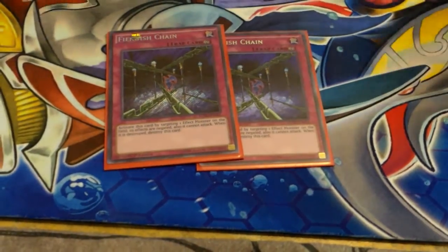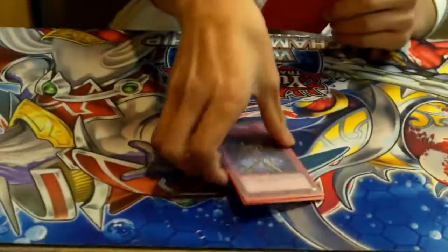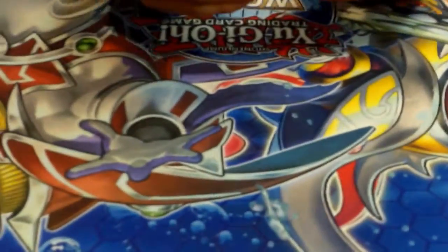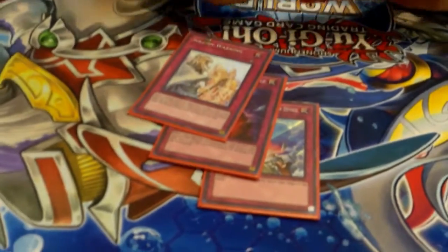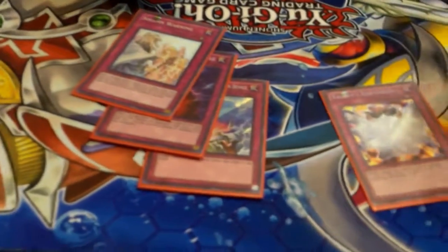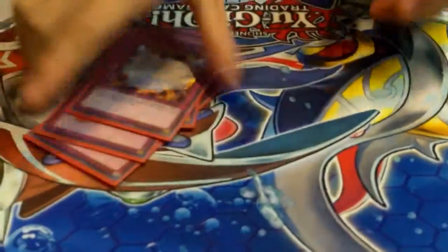Two Phoenix Wing Wind Blast — I personally like them better than Breakthrough Skill, because if you use Triverr on the field it bounces back and you can reuse it, so it's really good, resets everything. One Compulsory Evacuation Device, one Bottomless Trap Hole, one Solemn Warning, and only one Vanity's Emptiness — that's fine, I only have one too.